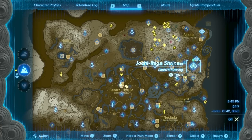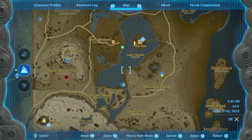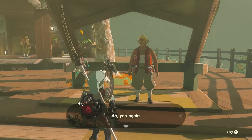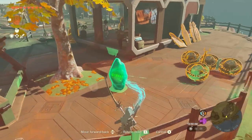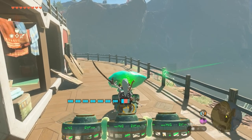The fifth diamond is in the Jochi Ihiko Shrine near Tarry Town. To open this shrine, you will need to haggle and eventually buy the corresponding Shrine Crystal off of Hagi in Tarry Town. You will then need to use your ingenuity to ferry the crystal across the water — for my part, I used a flying machine to do it.